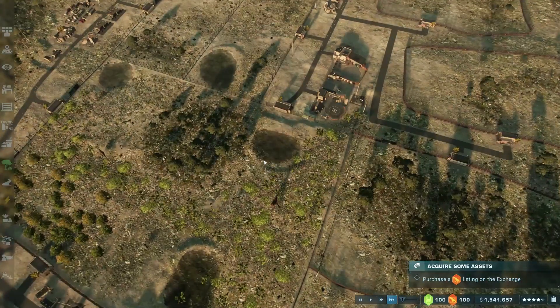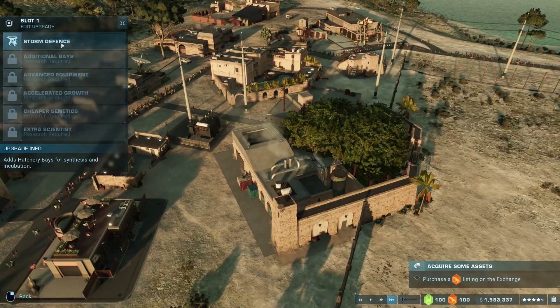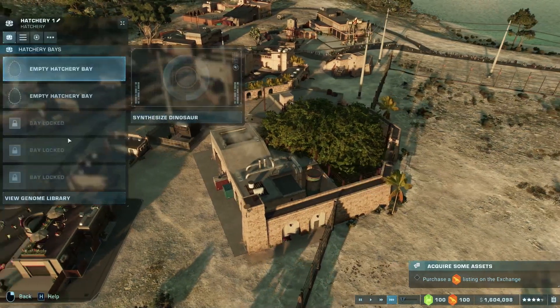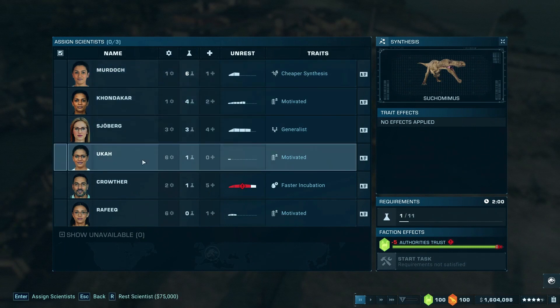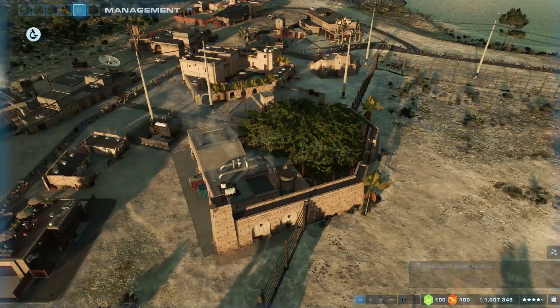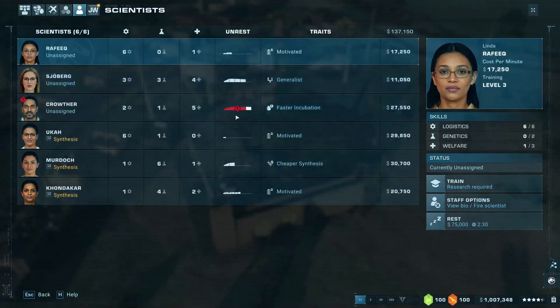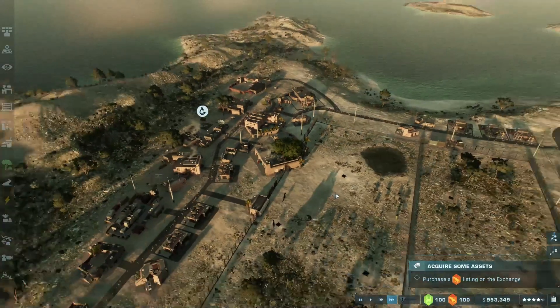We're going to build some more pens out here as well, and hopefully that will do it all. We do have enough to go ahead and synthesize our dinosaur. I have storm defense — not really needing storm defense right now, we just went through one. What is your minimum population size? Minimum population is three — oh geez, we might have to do this a couple times. Let's go back to the exchange.